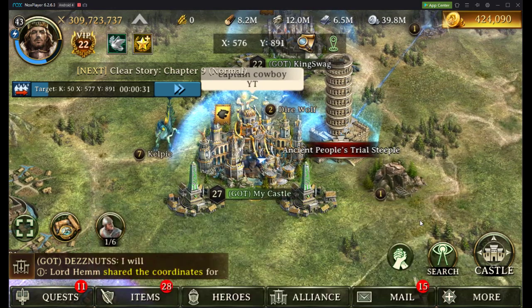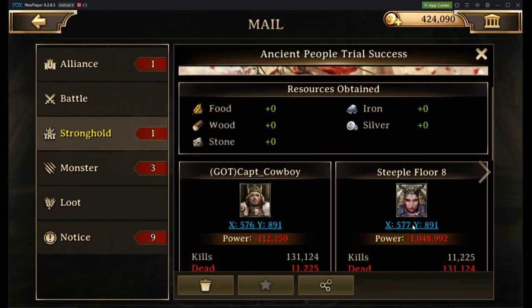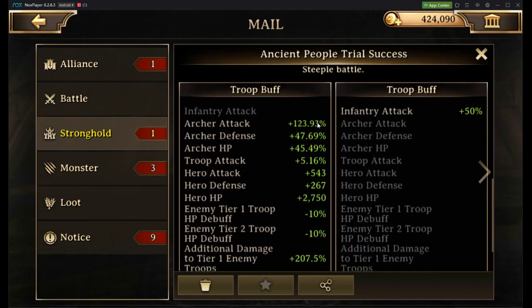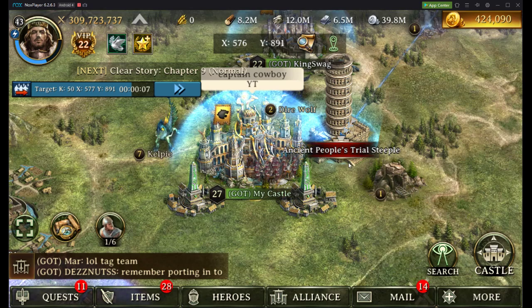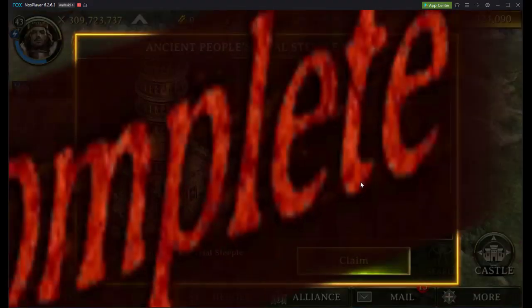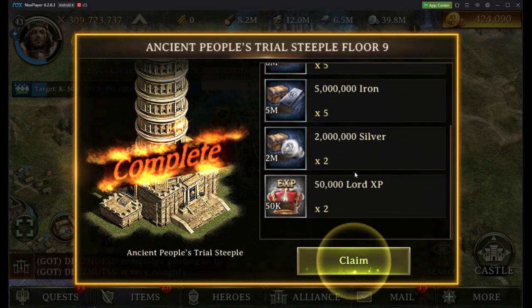We're going to go ahead and try the next higher level. I'm winning pretty solidly, so I'm not concerned. My Archer attack levels are pretty low in the Ancient People's Trial. And we won — we just finished floor 9, and that is all we can do for tonight, ladies and gentlemen.